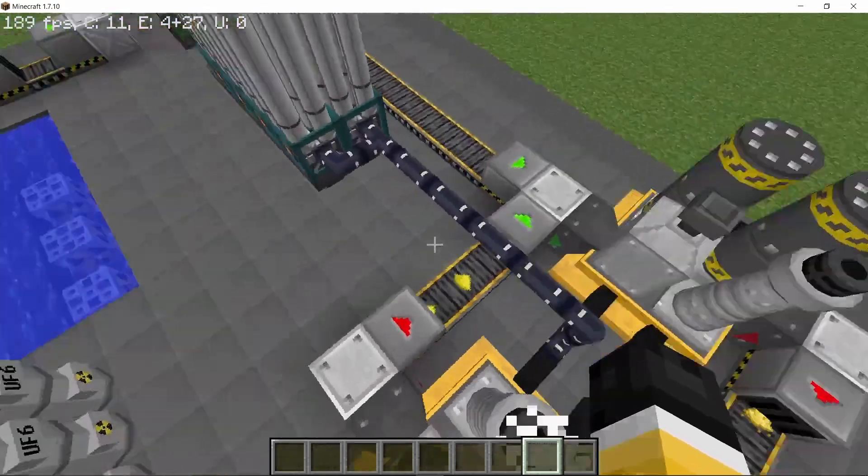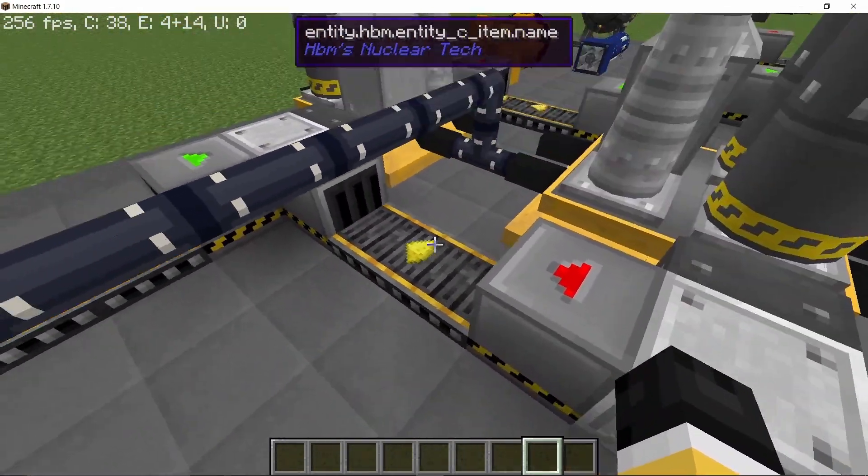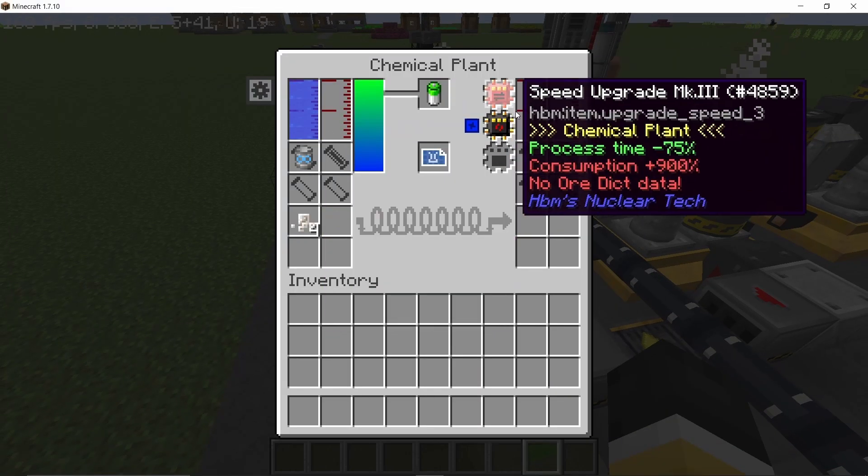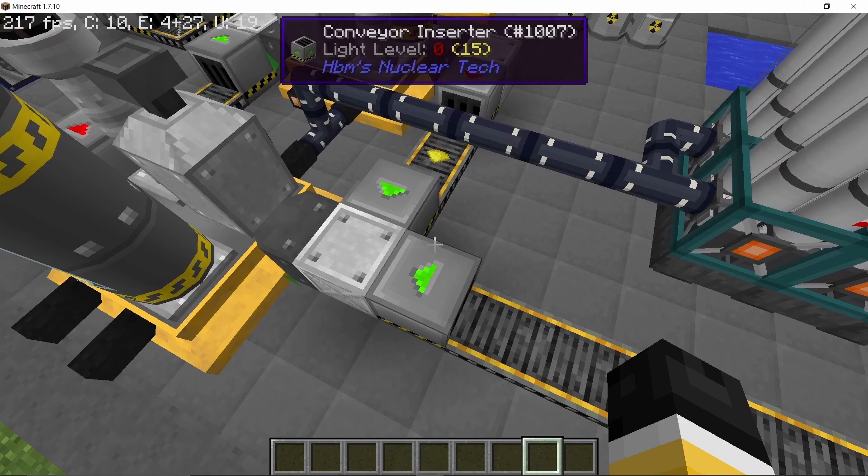Also hydrogen peroxide is needed. Yellow cake then goes in the third chemical plant where it gets combined with one fluoride and water to give us uranium hexafluoride.